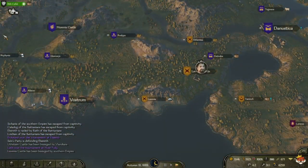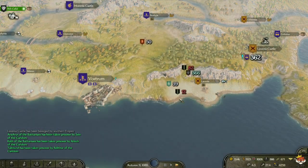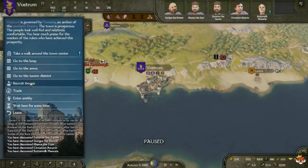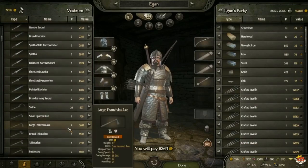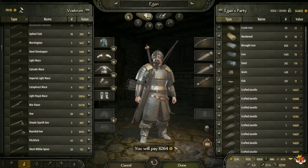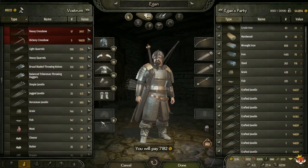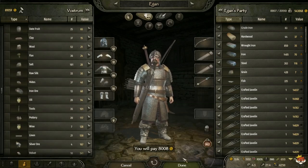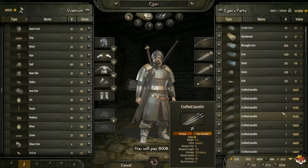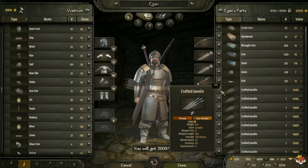I'm at Ortysia because I took all the lands, but let's go to Vostrum to demonstrate. It's one of the best towns — nearly 6k prosperity. We buy 27 Pugios, which takes three per javelin, giving us about nine more crafted javelins. Then we buy the Trap and Throwing Daggers and some hardwood. That's about 10 crafted javelins and we only spent 8k total.